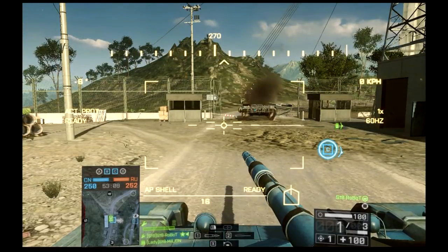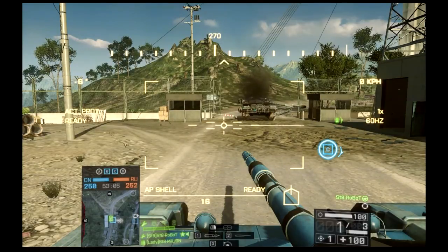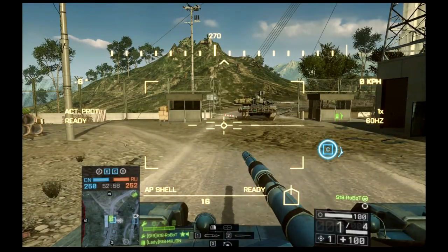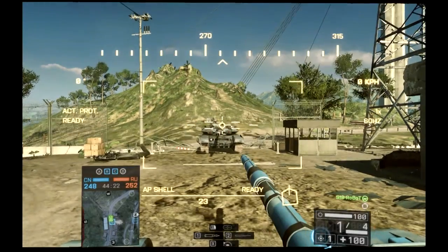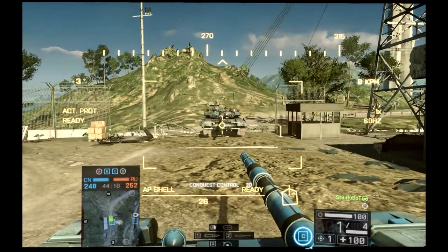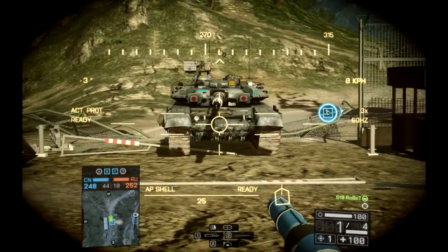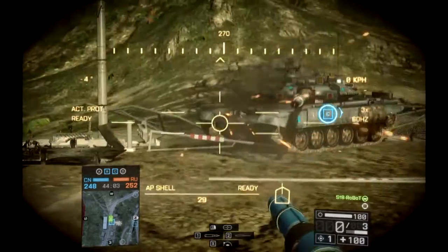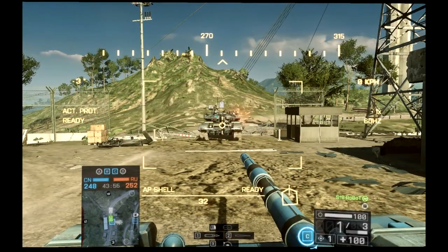This is kind of an interesting thing and it will sort of play into what I'm going to talk about next, which is angling in the tank. Everybody knows the front of a tank takes the least damage, but did you know that if you angle the tank in the front you'll take one to three less damage? There you see a 24 hit and there you see a 22 hit.